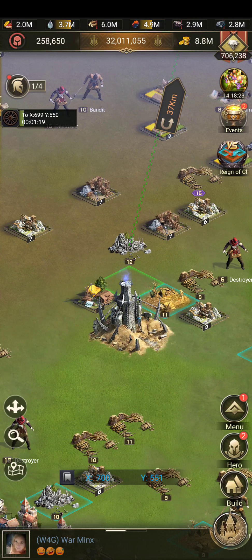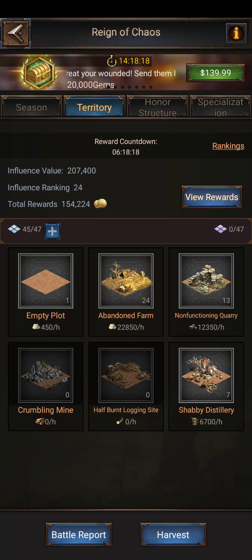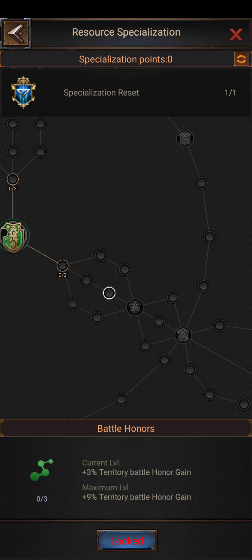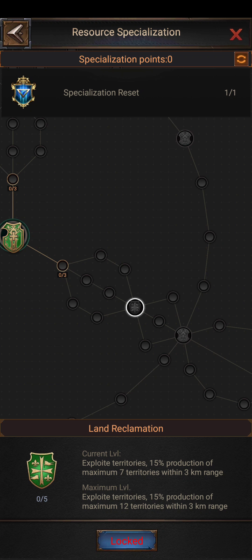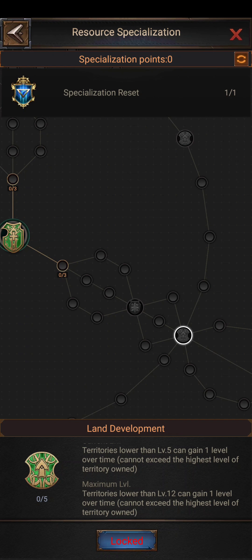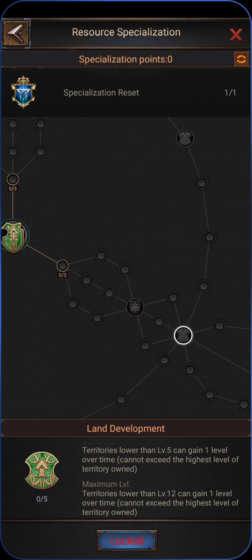If I can get this 12 I'm going to switch to the green right specialty and come down the center for more honor when I'm hitting tiles. I'll get through this guy — he gives 15% production of the territories around it, so if you camp on it you'll collect some extra resources, but it's pretty minimal. Then we get to this: if I can get a 12, I can get this skill where territories lower than level 12 can gain one level over time. So I can turn all my 10s and 11s into 12s without actually having to hit them. That's what I'm hoping for.